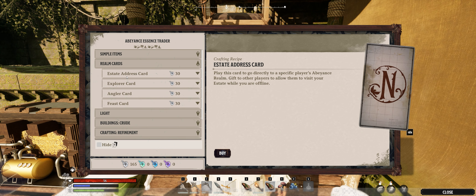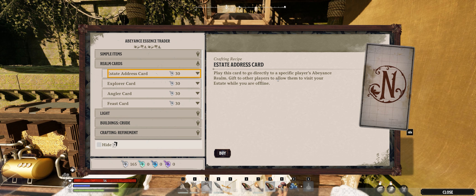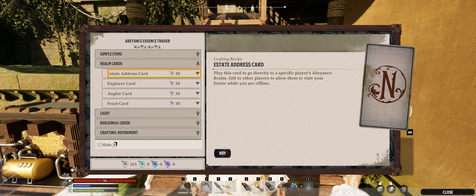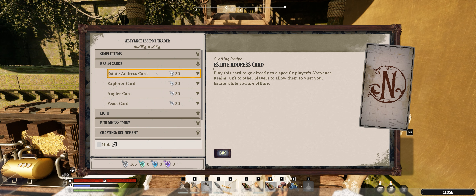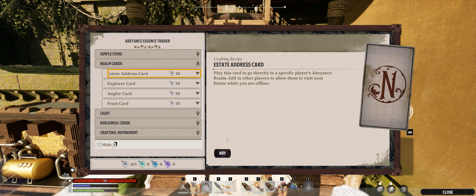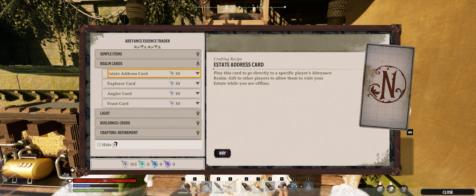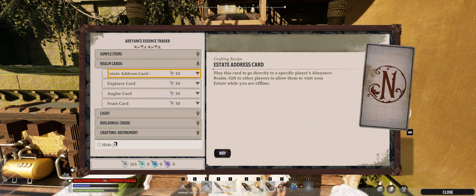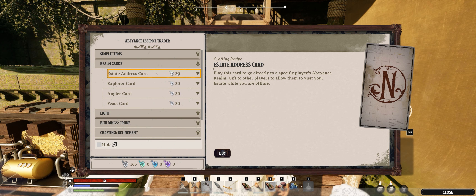So we have our State Address card. This one's really cool. This is the card that someone can use to go specifically to someone's realm. If you craft it, you can give it to another player and they will always have access to your realm. Big warning on that — only give this to someone you trust, because they have access not just to pop into your realm, but to all of your buildings, all of your chests, and everything, including your portal systems. So just make sure you use this for someone you want to play with forever, essentially.